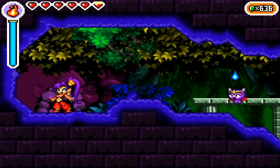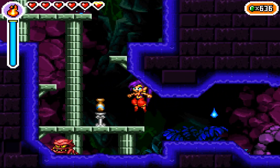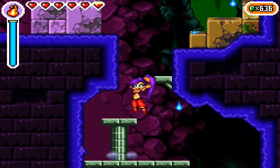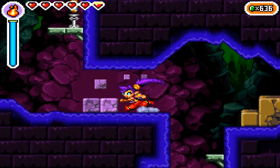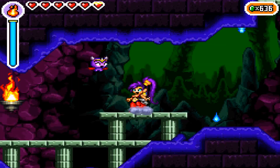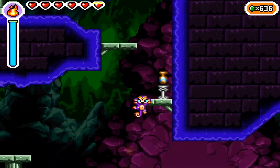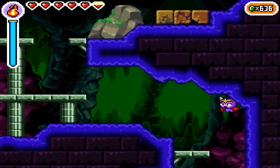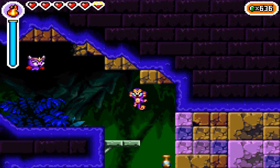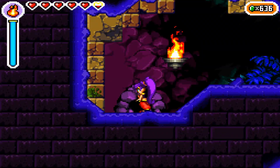Yeah, these guys just keep falling. I think it's best just to try to take care of them as soon as I see them, because they don't give up — they don't know what quit is. An admirable thing to have. Yeah, we can't get up there. I got him stuck in the wall. Let's get out of here.